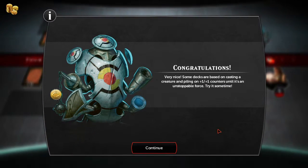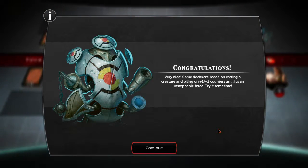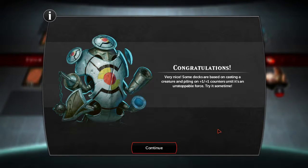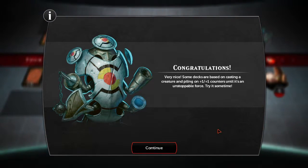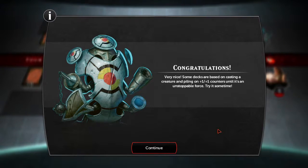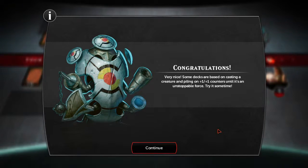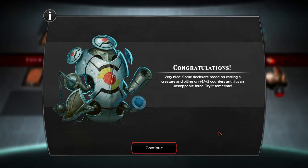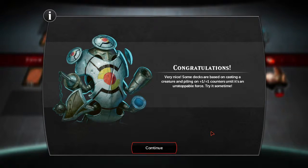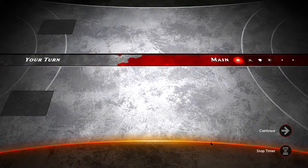Some decks are based on casting a creature and piling on plus 1, plus 1 counters until it's an unstoppable force — try it sometime. In my experience, red decks — they're called token decks — pretty much every spell or creature puts 1-1 counters on things, and it just grows and grows and grows. It becomes like a swarm of bad guys. The most classic one in my experience has been red goblin decks, and goblins just end up multiplying and multiplying, end up zerging the opponent and absolutely destroying them. Very hard to deal with if you can't deal with it fast.